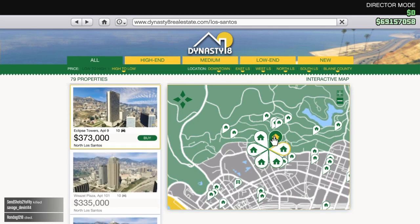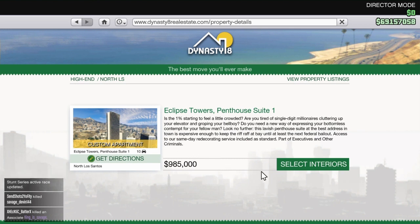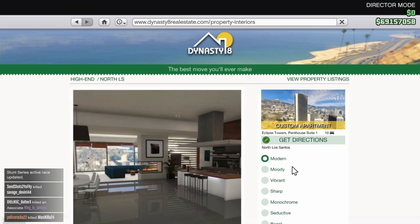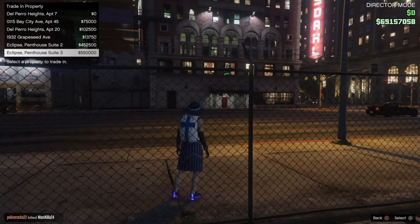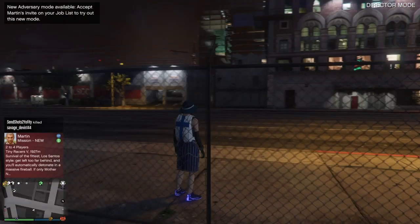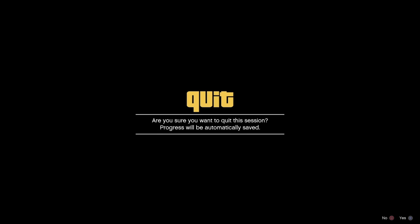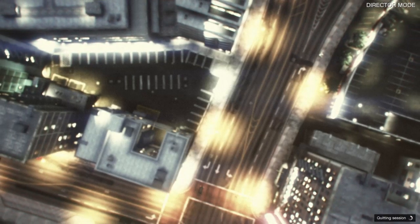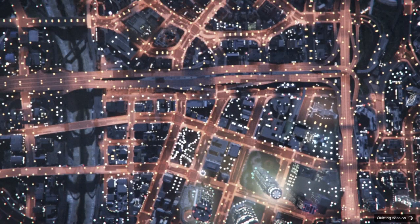Once you bought the three most expensive properties — taking a little time finding the third most expensive one — once you replace those three cheap properties with the three most expensive properties, all you want to do is hit up on the d-pad and select Franklin. Once you do that, close your GTA application.